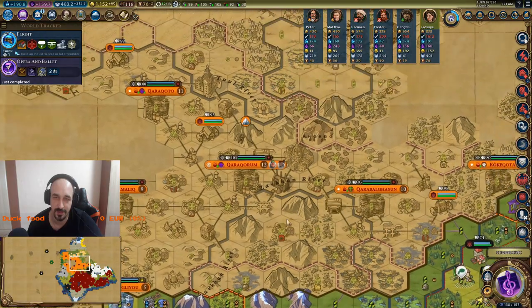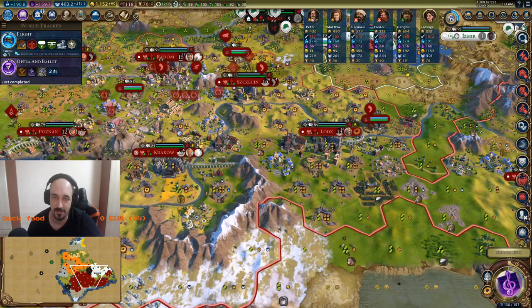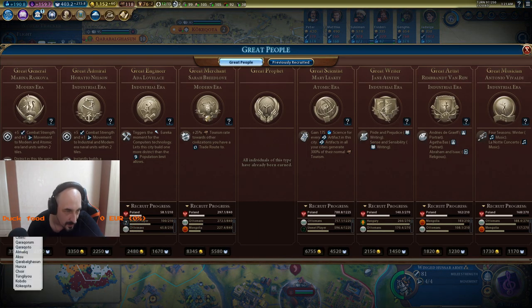I think Mongolia will probably win. I need air — it's labs in medicine. Mongolia is doing really great. I think Mongolia will win. Let's check his cities — maybe he's not. 1, 2, 3, 4, 5, 6, 7, 8, 9, 10, 11 — oh, 10 cities.